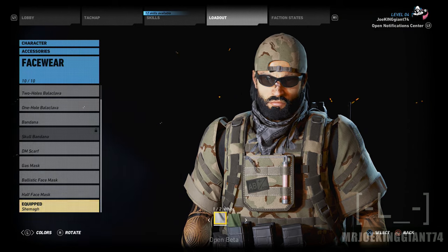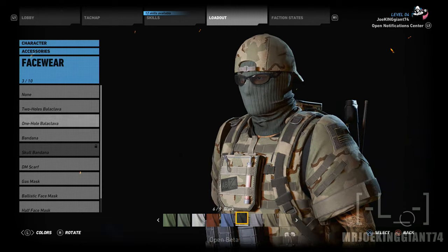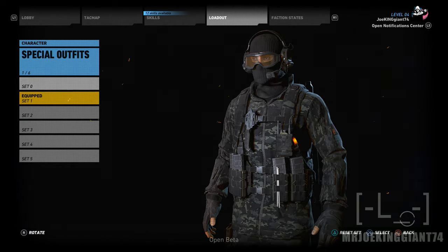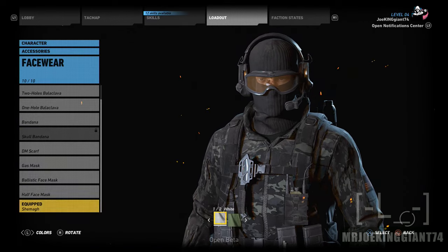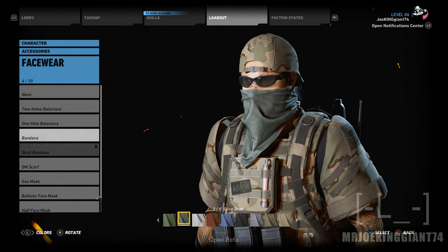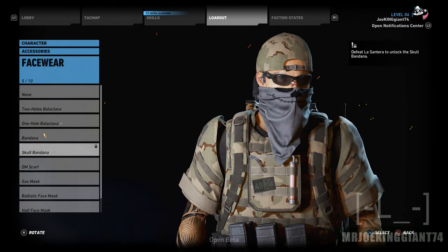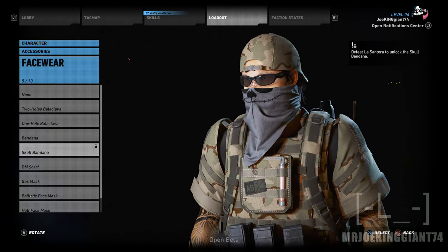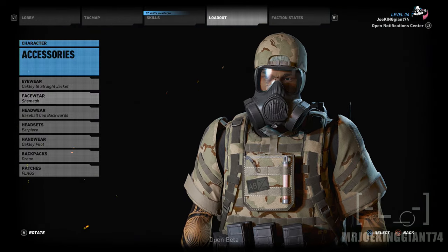There are a lot of facewear options. You can wear a full mask — I have it on my first character, which I love because it looks mysterious. There's the bandana — I'm pretty sure around 60 percent of the community is going to wear that. There's also a scarf and a skull bandana — I'm pretty sure everybody's going to want that one. It kind of looks like something out of a Halloween movie.